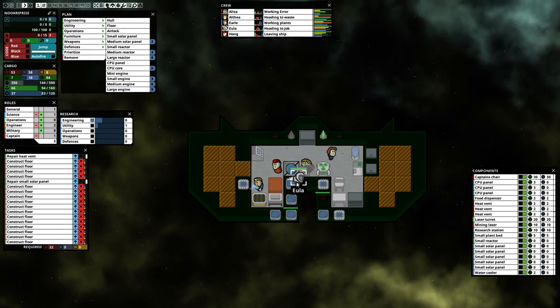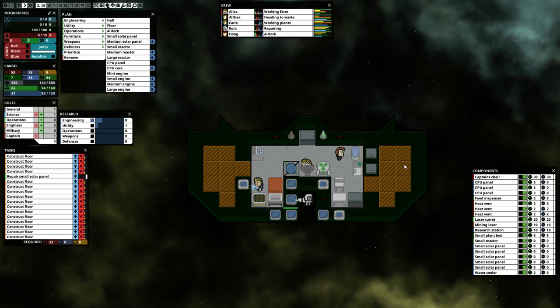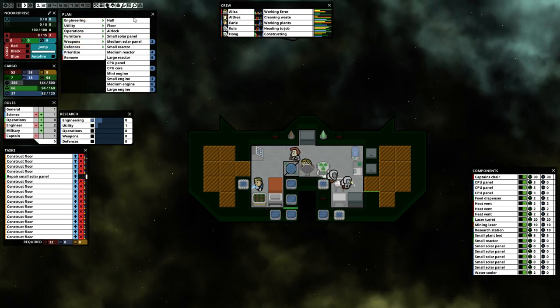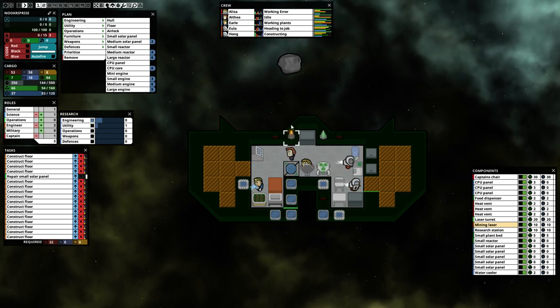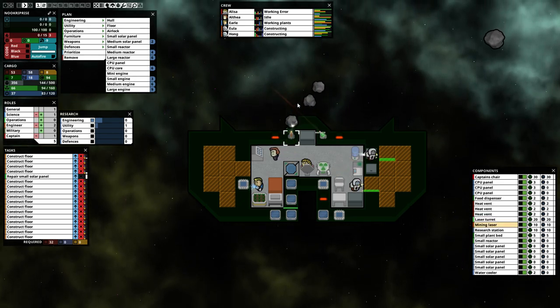Solar panel on. Heat vent, please be on. Reactor — what are you providing me? You're providing me lots and lots of power! I have tons of power now. Oh look, Earl's peeing on the plants. Good, thanks Earl. So we have plenty of power, still have a bit of metal. Mass refilled — excellent!